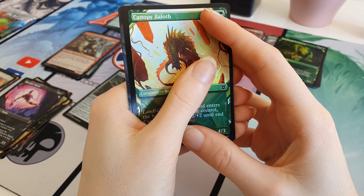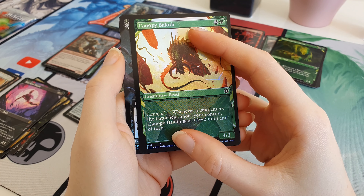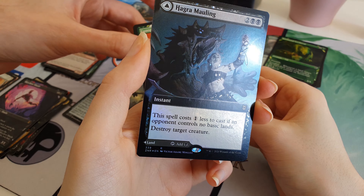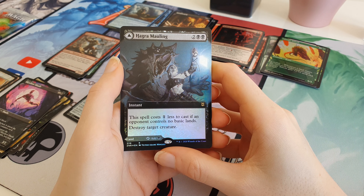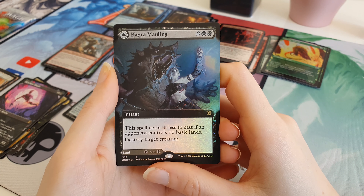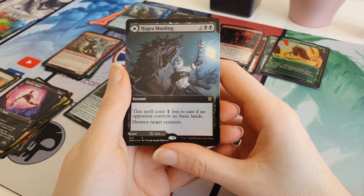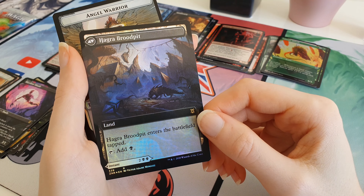One card left. This pack's been nowhere near as interesting as the last one. It's another Full Art card though - Foil Full Art, flip card. Hagra Mauling. I don't think that's particularly good, but it certainly looks cool. There is a black one that is worth a lot and it's not that one - Agadeem's Awakening is the good one in black. So yeah, not particularly interesting. And a Hagra Brood Print on the back.